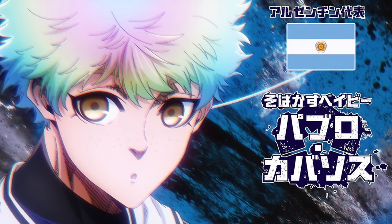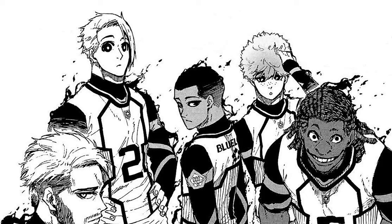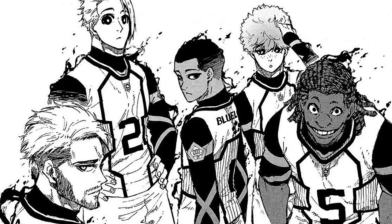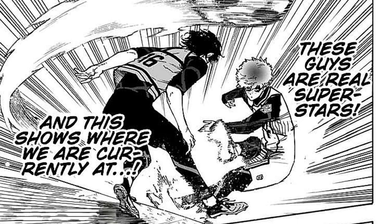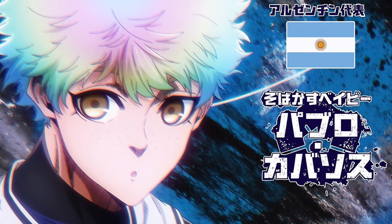Next up is Argentina's most adorable free kicker, Pablo Cavazos. Pablo does have some confirmed weapons, though like the other World 5 members, no confirmed player archetype or playstyle. His first weapon is Professional Football Technique, first shown in chapter 91 — likely identical or closely relative to Luna's version. The only other confirmed weapon is the Vertical Spinning Shot, first shown in chapter 92. Cavazos performs a shot that curves in random directions, targeting random spots at the goal, which can easily fool the goalkeeper due to the random curves of the ball.